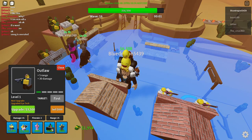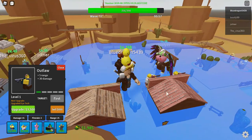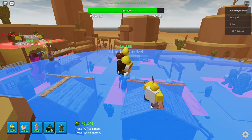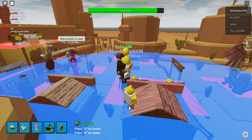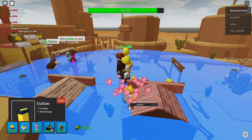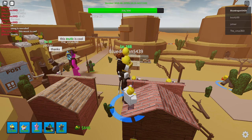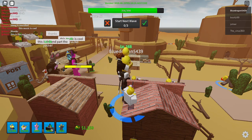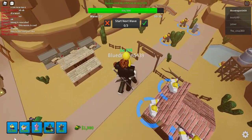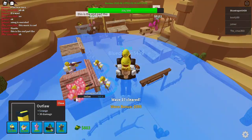Once you get another Outlaw, do the exact same thing except on the roof. But do not, whatever you do, place it up here — otherwise that is going to mess it up entirely and you'll only be able to have three on the houses. If you do it in the order I do it, you should be able to have five. So do not place it up there.